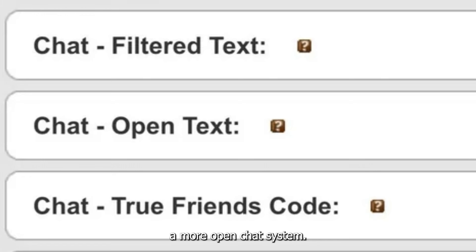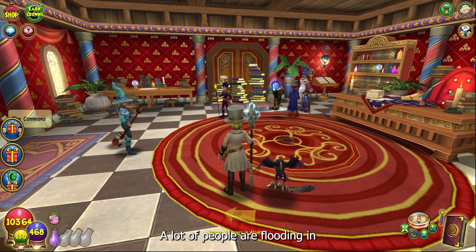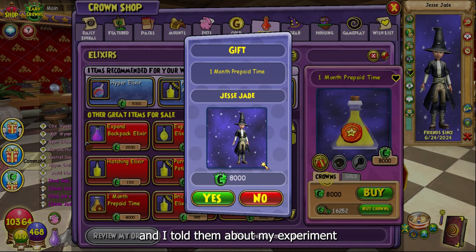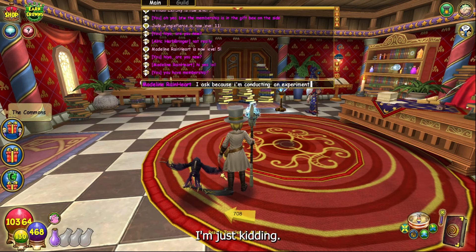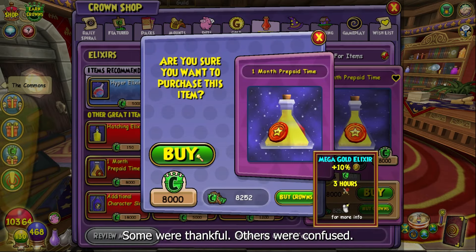The chat bubble signifies purity, being restricted to a filtered chat system unless you've made a purchase — then you can enable a more open chat system. At first I thought things were going really well; a lot of people were flooding in like they were manufactured on an assembly line. I met a lot of people and told them about my experiment. Some were thankful, others were confused.